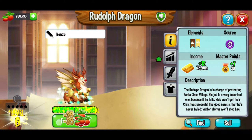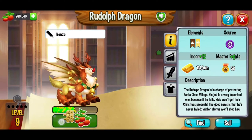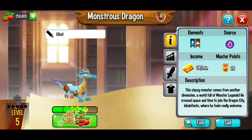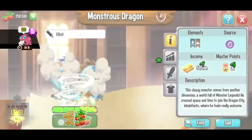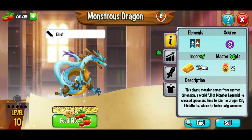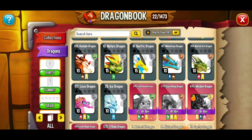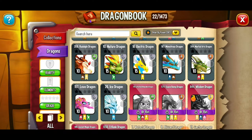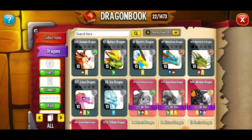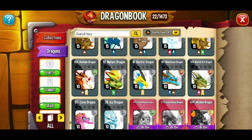Getting Rudolph all the way to level 10. We've got those dragons at level 10 with one more to go — getting our monstrous dragon to level 10 as well. Now we can compare: we've got our four dragons in order of power. The strongest at level 10 is the monstrous dragon in first place and the martial arts dragon in second place.